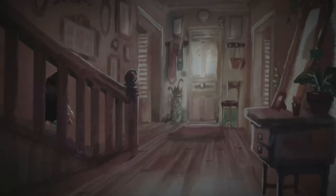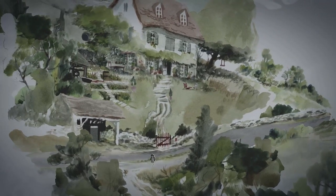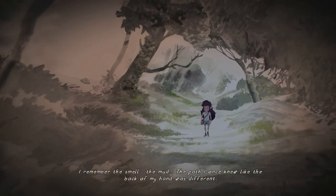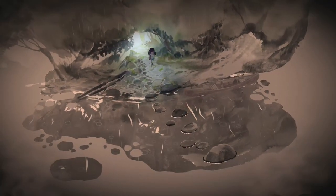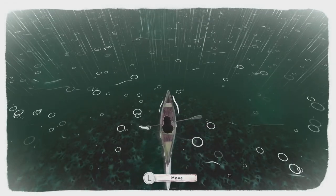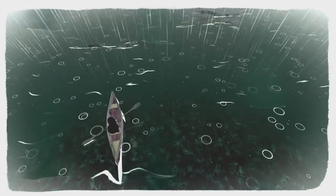Head downstairs and outside to the kayak, as we're finding something to fix Renaud's watch. Interact with the kayak. When in the kayak scene, aim for the logs — basically this is endless until you fail, so you might as well purposely hit the logs to end it quicker.